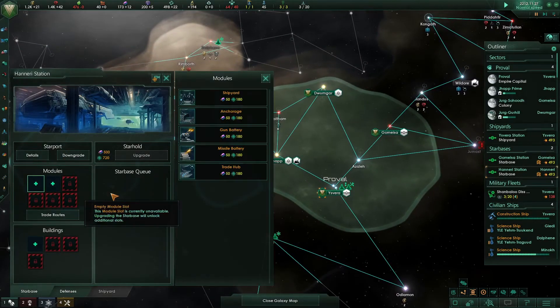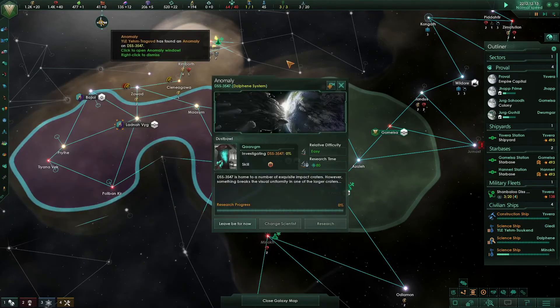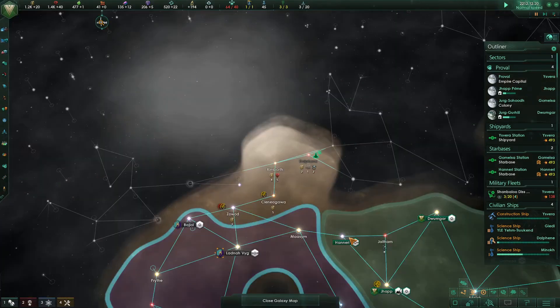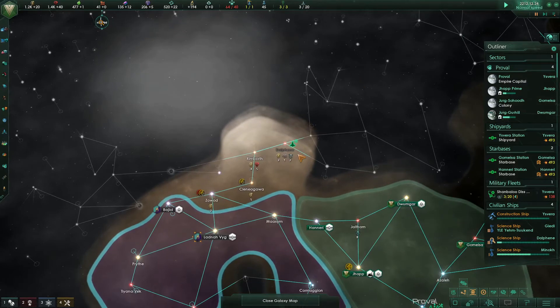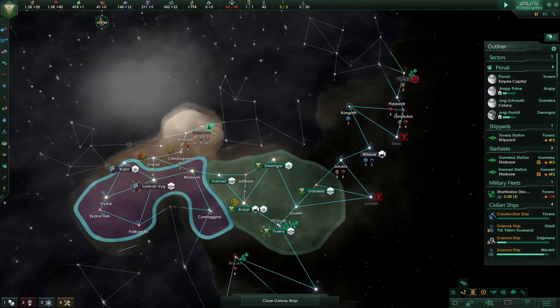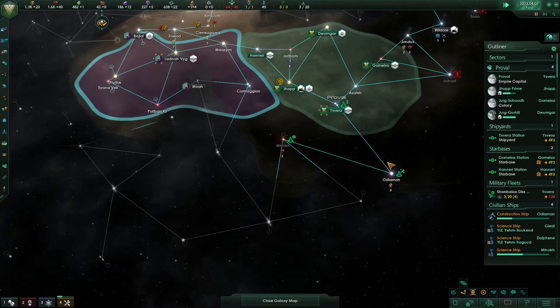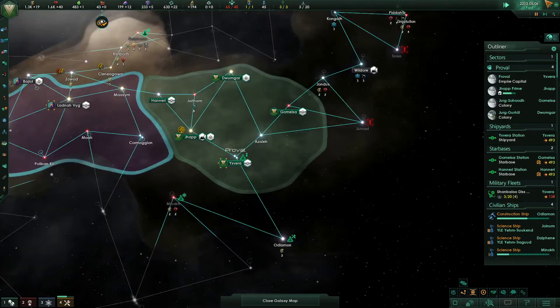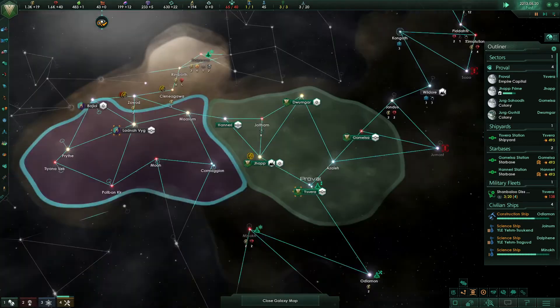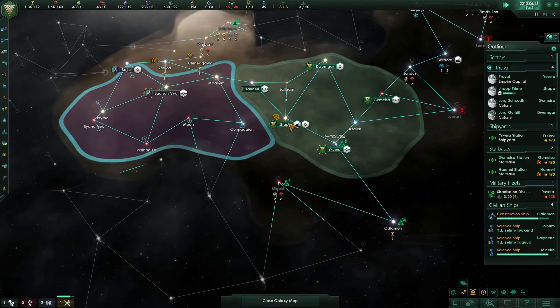At Haneri we've built a star base so we're going to build a trade hub there. An anomaly has appeared outside where we'd normally be surveying — in systems we probably won't use because there's another empire in the way, so I'll complete those anomalies. For expansion, I want to make sure I grab this system before the aliens do, so I can continue expanding west. It's really important to look for routes to keep expanding so you don't get cut off, especially since there might be another civilization I haven't met up here.